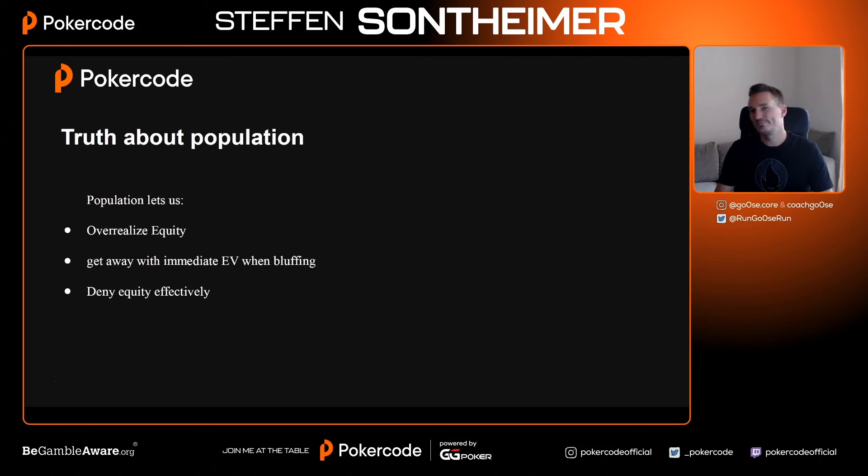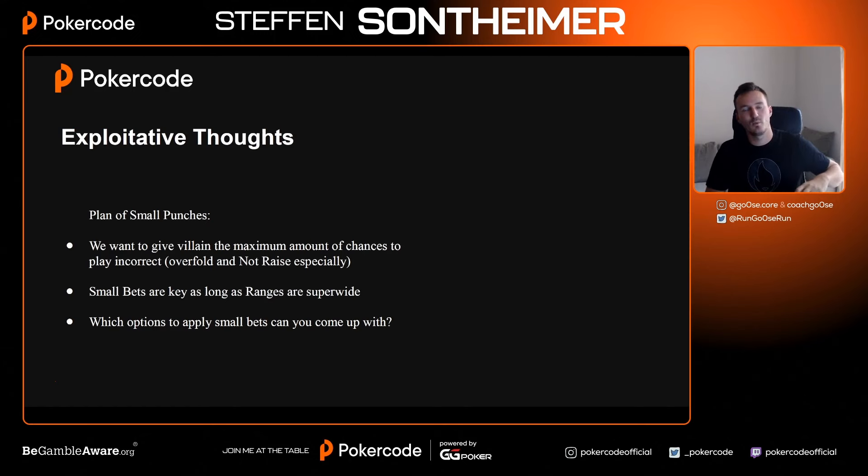Now let's talk about the exploits — I call this the plan of small punches. We want to hammer on the weak part of their range. To be clear: I want to give villain the maximum number of chances to play incorrectly, knowing they over-fold and don't raise enough. We need to put out bets so they have a chance to over-fold, and benefit from them not raising. Small bets are the key when ranges are still wide. If we're going for triple barrels where we want to represent everything, that's not what I call a small punch — villain has a tighter range by then.